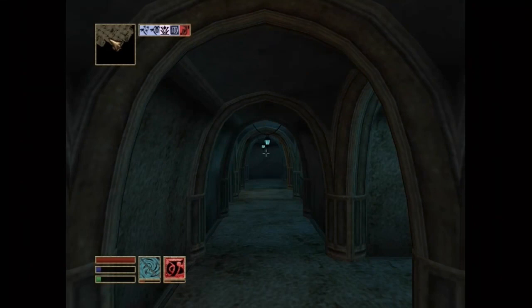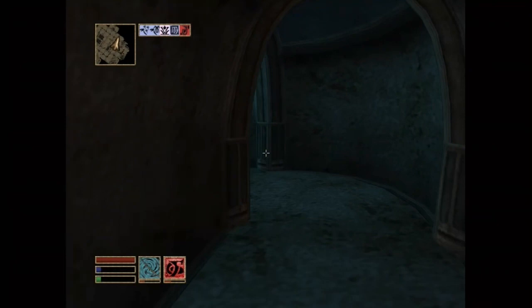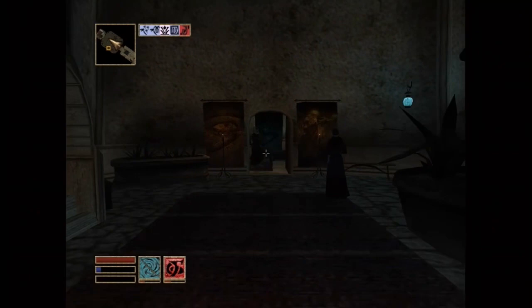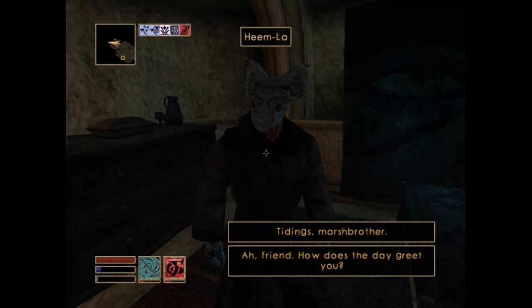You're gonna wanna go see those stairs. Don't go down those stairs. Go up the stairs behind those stairs. And you're gonna go into a back room, and in this back room there's gonna be an Argonian. And this Argonian has spells you can buy from him, which are important.